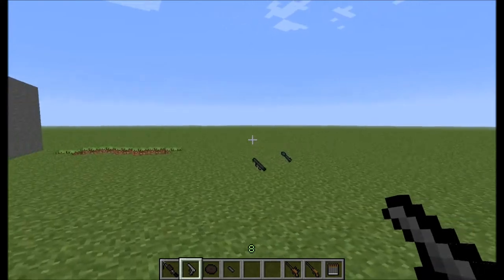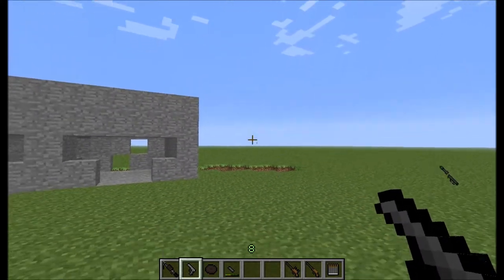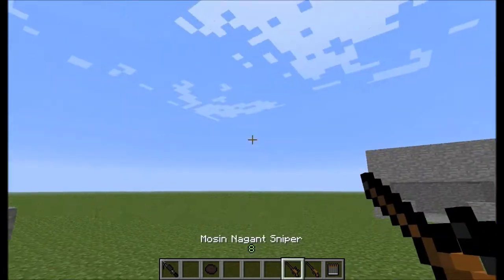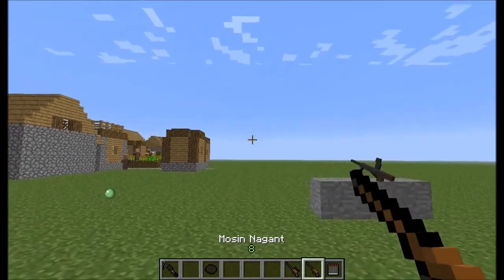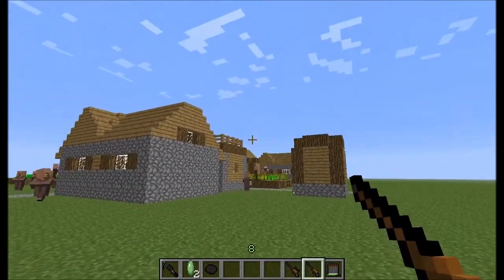The TT-33 is a handgun, a bit different from the other handguns. And this is the Mosin-Nagant — it's pretty nice to shoot with this and you can also make snipers.